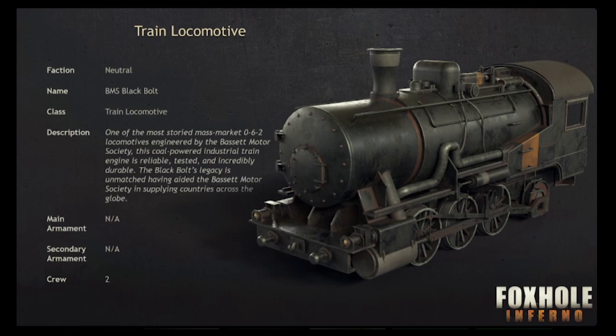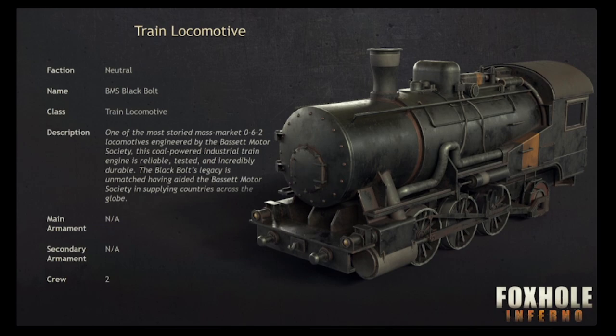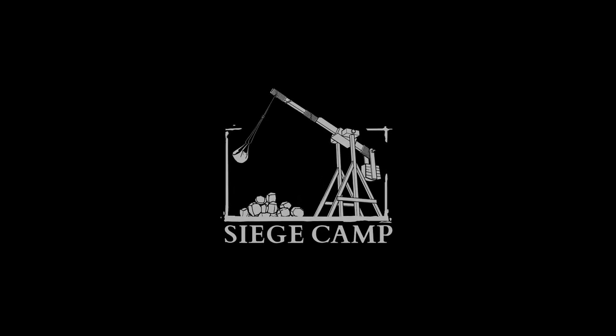The train locomotive is the BMS Black Bolt. It has a crew of two: one driver and one fireman. The fireman can make the train go faster by shoveling coal. And like all Logi vehicles, they are faction neutral, implying that an outside force is profiting over this endless war.